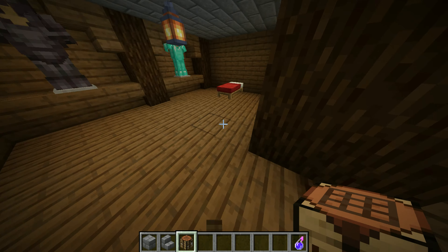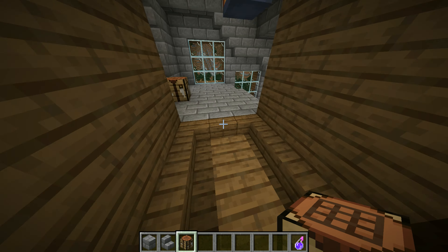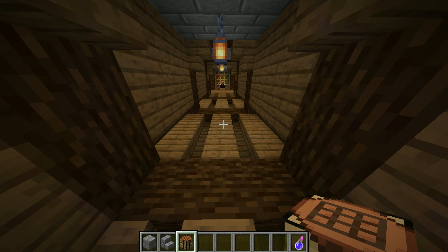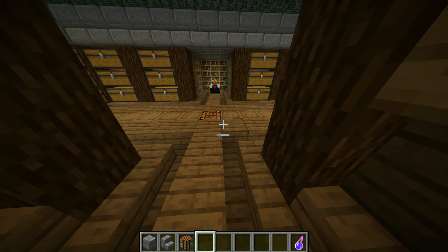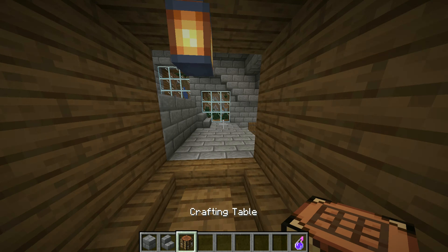Now put some crafting stations down as I did there, and then put one in the bedroom too. And don't forget to put one over here right where that barrel is, and you can go put one in the farm too.